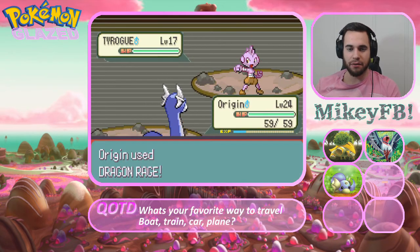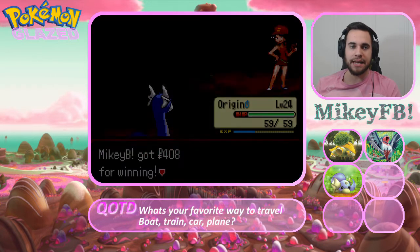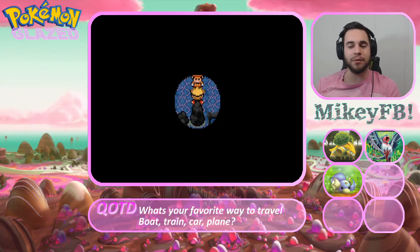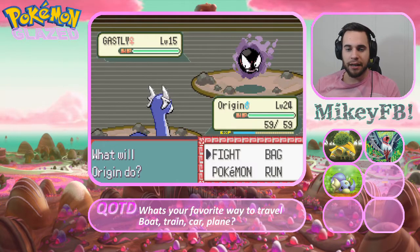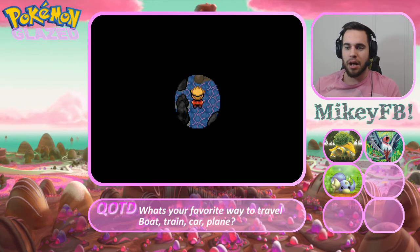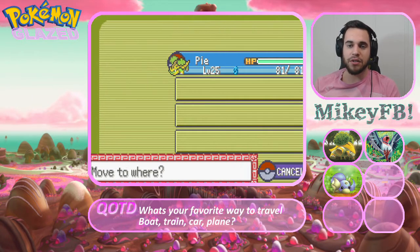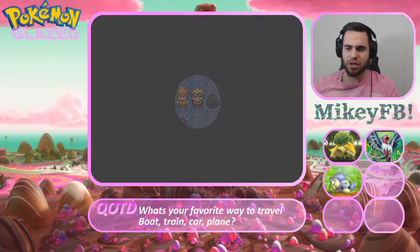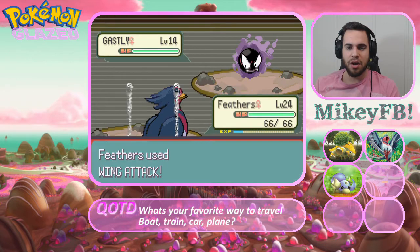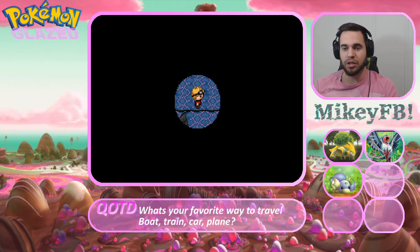I went back and watched some episodes. I didn't wear a pink shirt on Saturday's episode. I'm trying to wear as many pink shirts as I have throughout the Glazed Let's Play, just because it's Pokemon Glazed. I actually want to put Feathers out front - Feathers is really fast and really strong but can't really take a hit. So I thought it would be pretty good to lead with Feathers just so if she can deal with it, we won't be switching in.